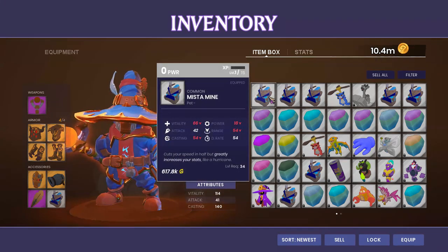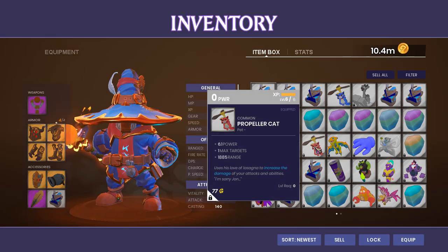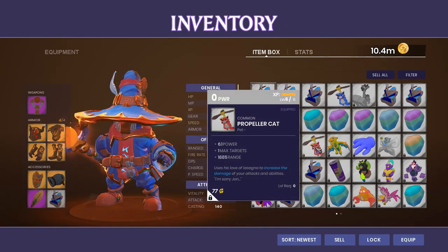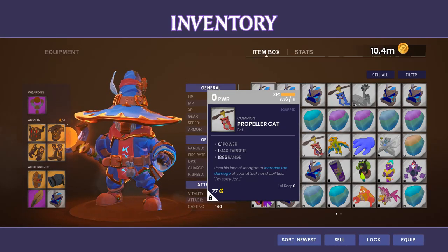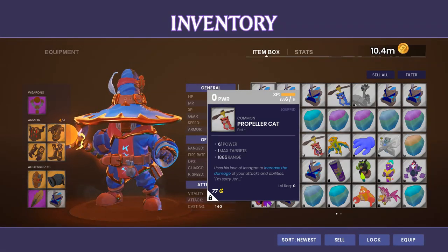The Mist of Mine Rock Pet you're going to want to put on your Builders. The Propeller Cat you're going to want to put on any of your Damaging Heroes. There is lots of effectiveness to be had with lots of the other pets, and a lot of fun to be had.